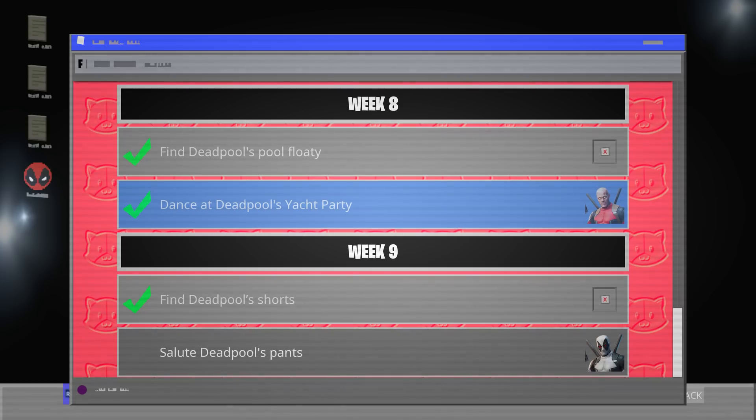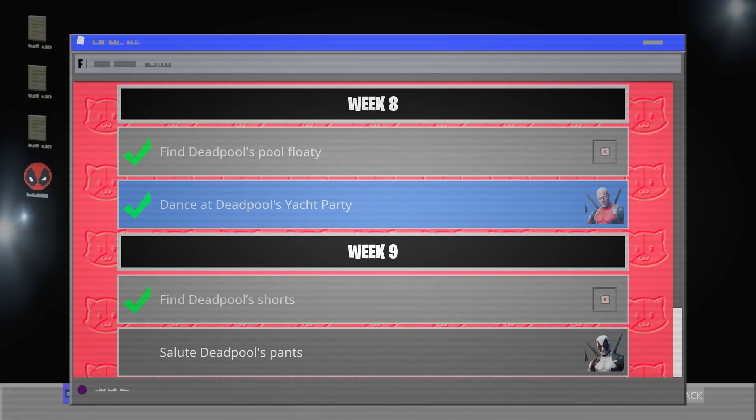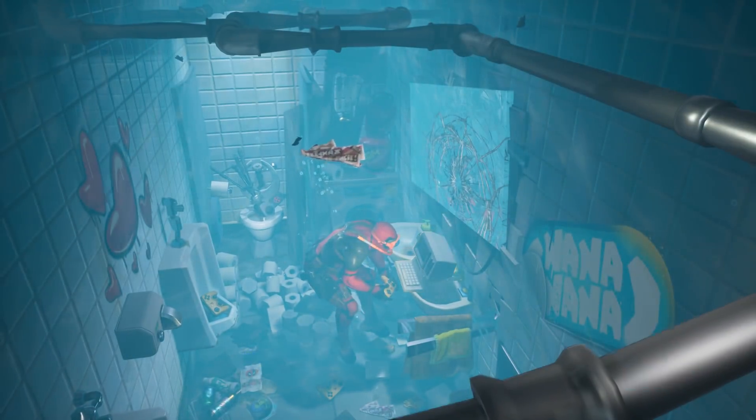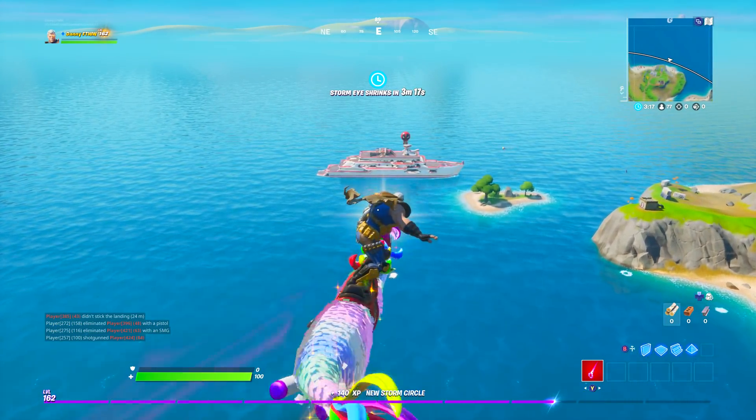The second challenge to unlock the X-Force Deadpool style is to salute Deadpool's pants. Don't worry — you don't need the salute emote for this. Everyone who has the battle pass right now will be able to complete this challenge. Let's fly into the yacht, find Deadpool's pants, and complete this final challenge.